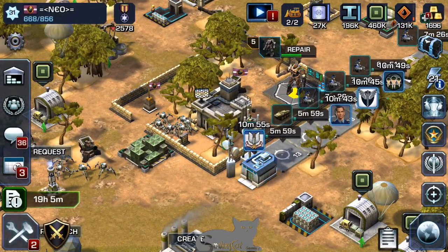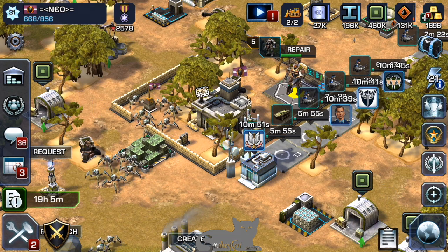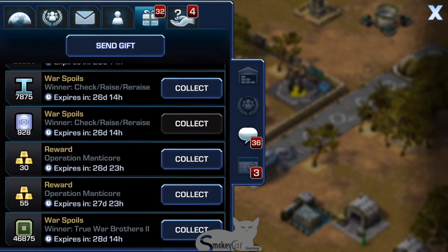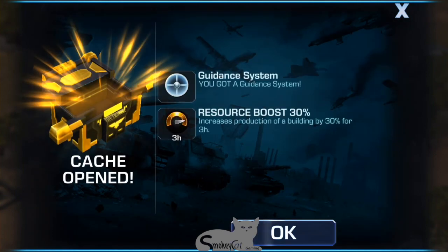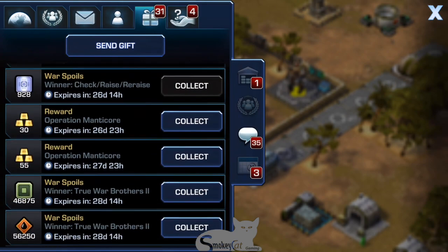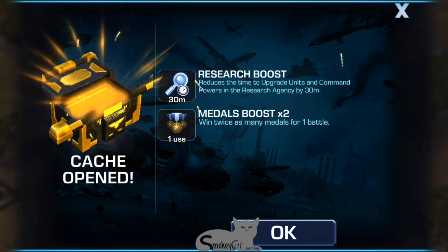We'll see if we can get this guy tomorrow. Let's go check out the crates we got — resource boost, guidance system, and metals boost.